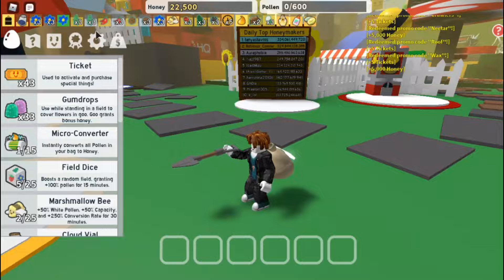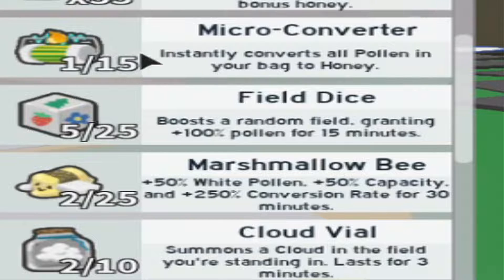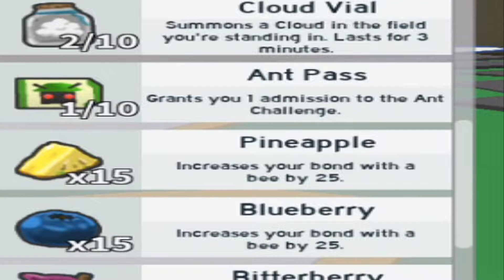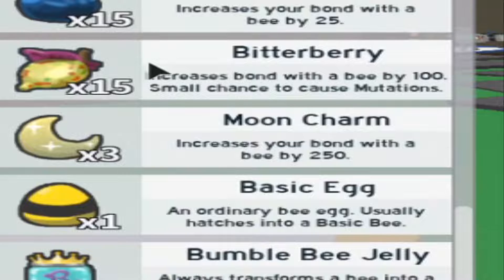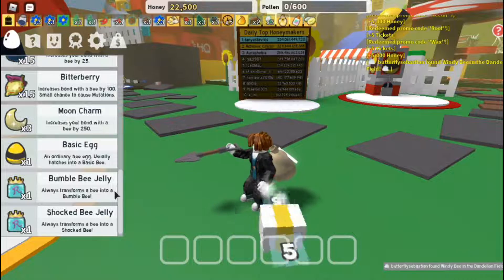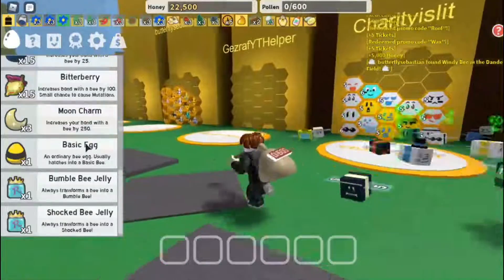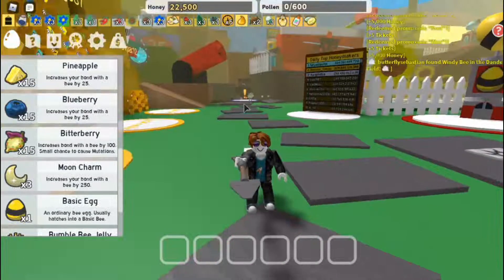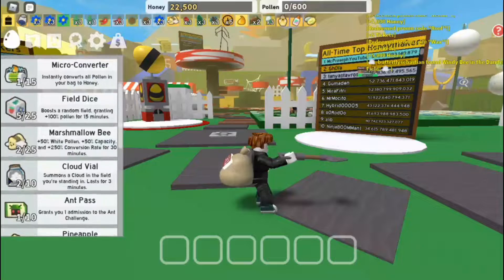From all the codes we got: 43 tickets, 33 gumdrops, one micro converter, five field dices, two marshmallow bees, two cloud vials, one and-pass for 20 bees, 15 pineapples, 15 blueberries, 15 bitter berries, three moon charms, a shock bee jelly, and a bumblebee jelly. The group codes weren't redeemed here, but I did show them — if you join the group you'll get even more rewards.